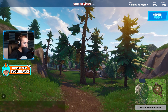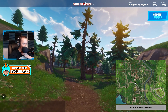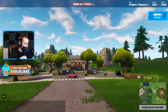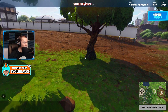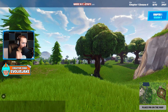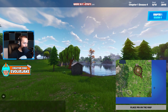This is outside Shifty Shafts. In Chapter 3 there's a mountain on top of Shifty, but back then we just had the mine shaft portion and two houses — no mountain like today. Now we're at Pleasant — right here by the gas station. This is Dusty Divot, my homeland — my favorite POI ever. This POI changed a lot from week to week; it started as the freshly meteor-hit area and I think we're right here.